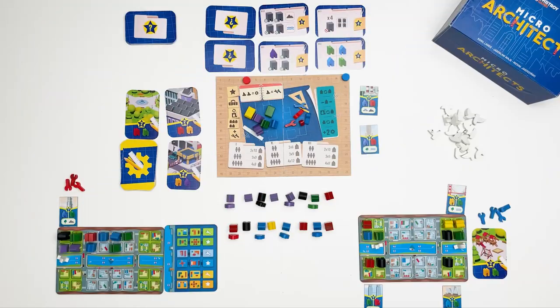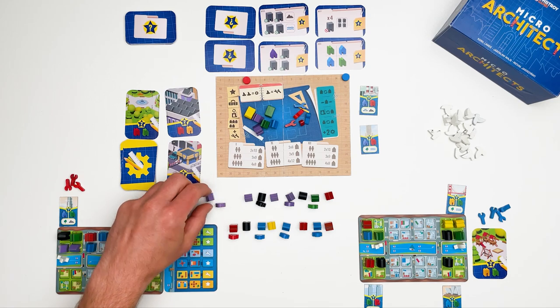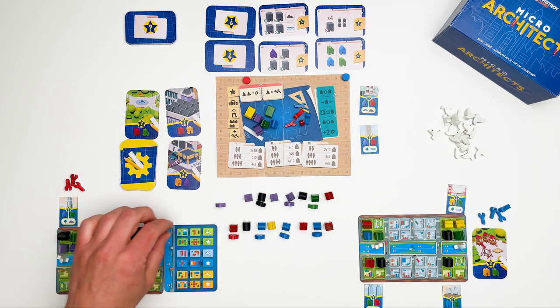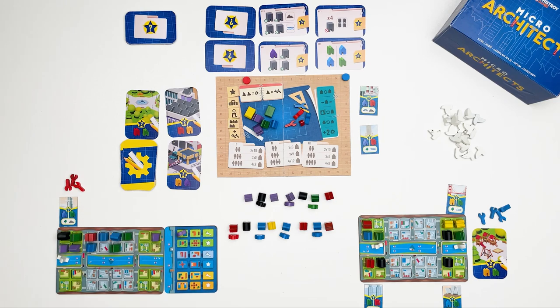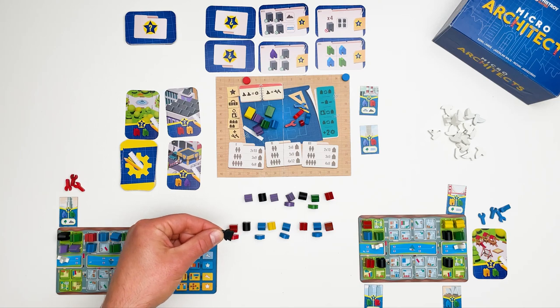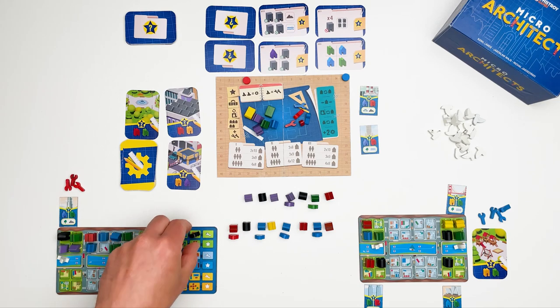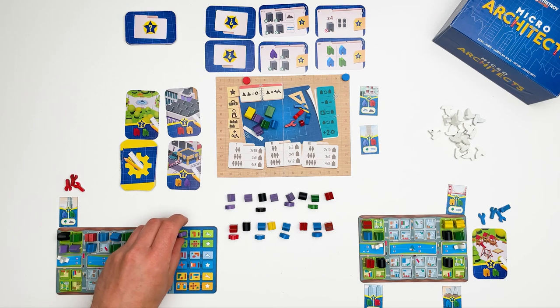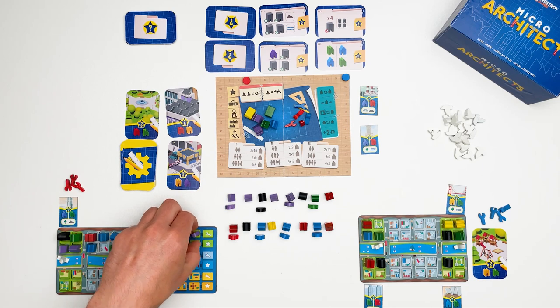You play the game as you would normally with one change: whenever you take a building, take also the resident that comes with it. You place the building normally and place the resident on your resident board starting with the first spot from the left. Each row on the resident board can only have residents of one type. The black resident token that comes with the landmark can count as any color, but if you start a row with a landmark resident you must continue with landmark residents till the end.